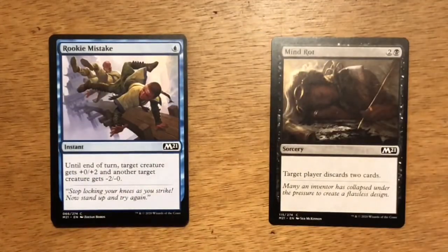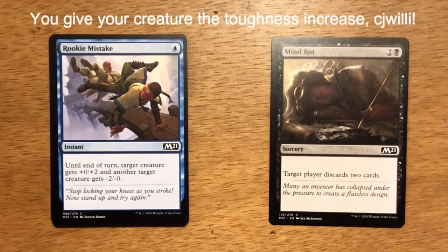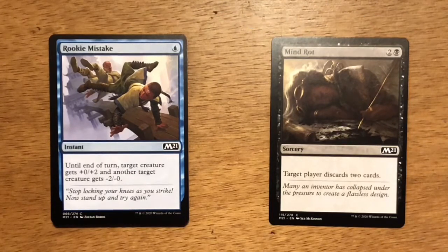Next up is Rookie Mistake — a single blue mana, instant. Until end of turn, target creature gets plus zero, plus two, and another target creature gets negative two, negative zero. Going into either attacks or blocks, you play this, give your creature the power increase, give their creature the power decrease, and you can win combat, save your creature, take their creature out.